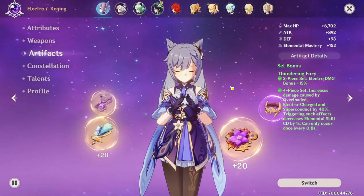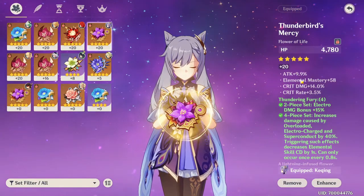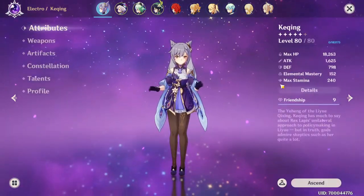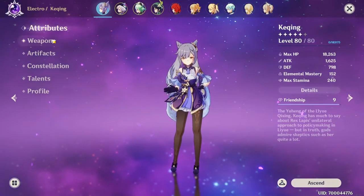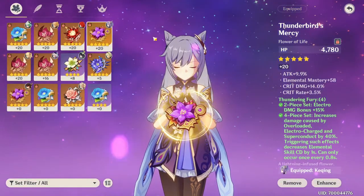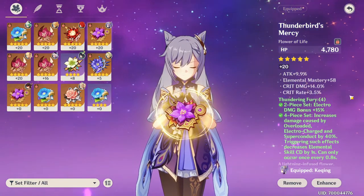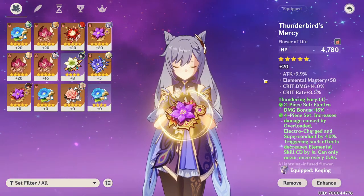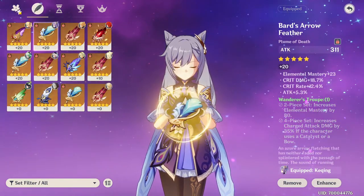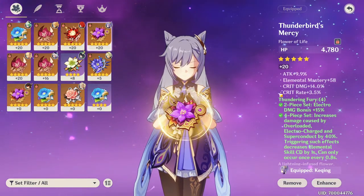Once you've chosen your set, next comes main stats and substats on all your pieces. For example, my Keqing is being built around critical rate and critical damage, so her artifacts are based around that. The flower is always HP as the main stat, and the feather is always flat attack — those are fixed, so you can focus on getting crit rate and crit damage in the substats as much as possible.